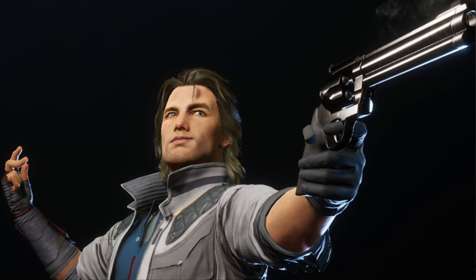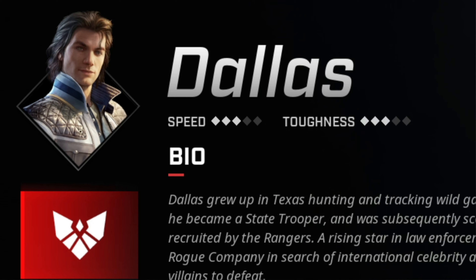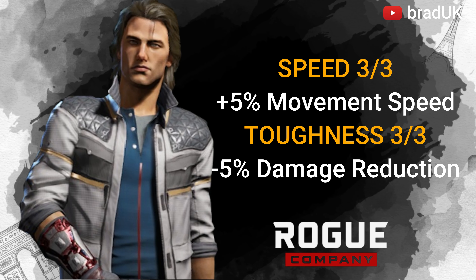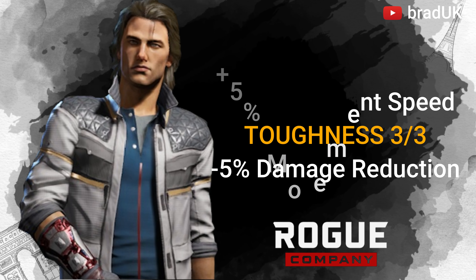The cowboy also gets a 3-star for speed, which gives him a 5% movement increase. And he also gets a 3 out of 5-star for toughness, which means he gets a 5% damage reduction.